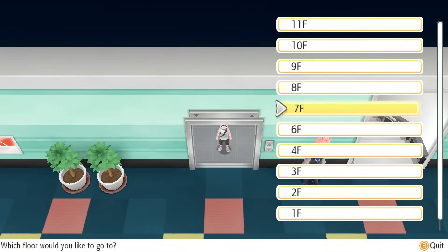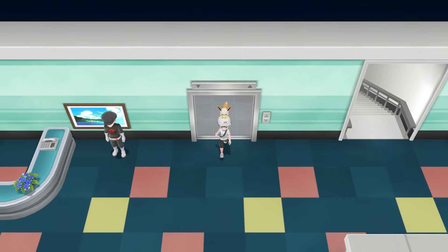After you get the key, head up to the seventh floor. This isn't needed, but you get a free Lapras for doing this, so don't bother skipping it.